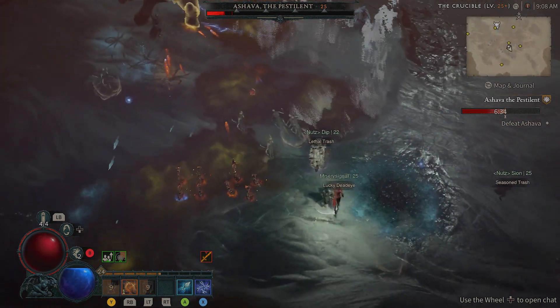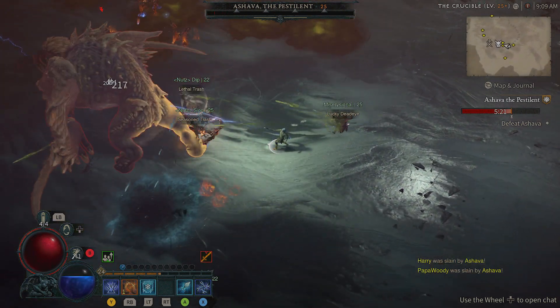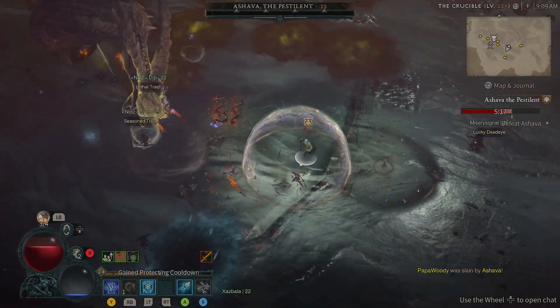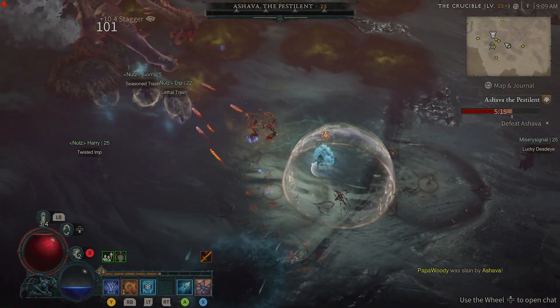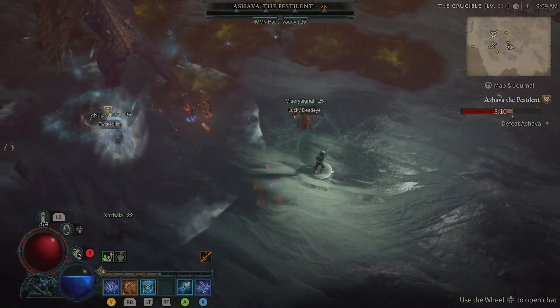I would also be spamming Chain Lightning attacks at the world boss. And whenever the immunity bubble would pop up, I would go into it and spam as many attacks as I could while up close and personal, then back off as soon as the immunity bubble was about to disappear.